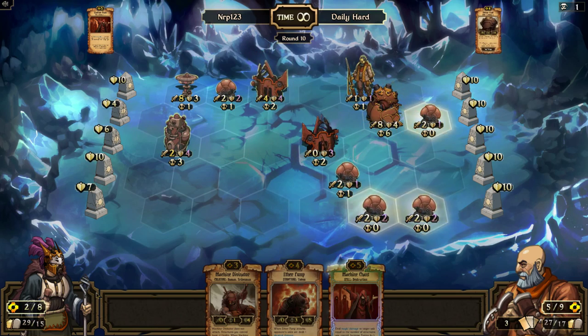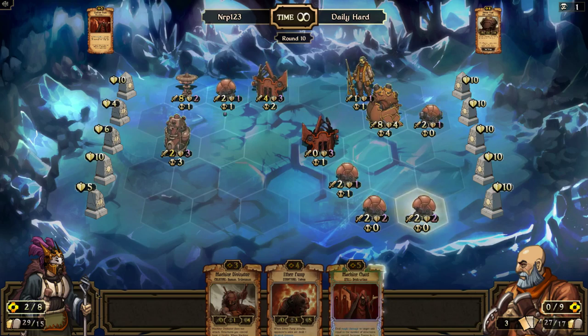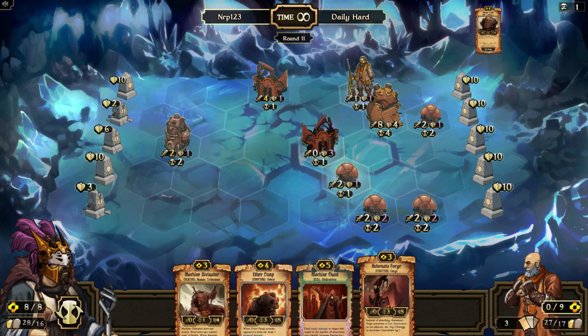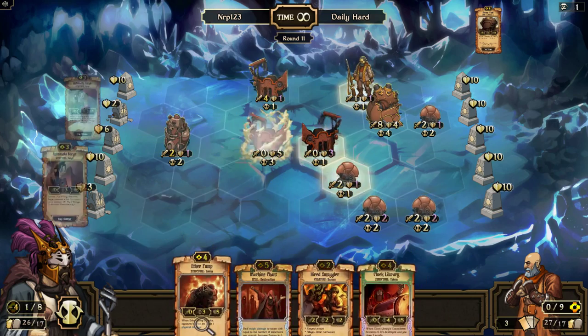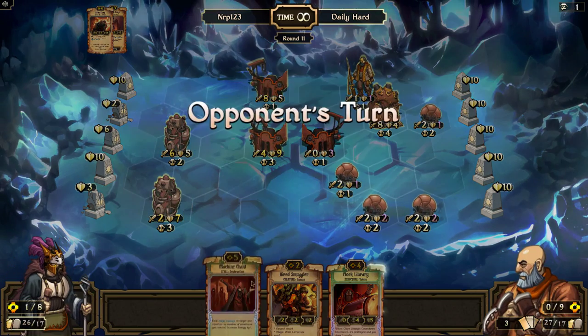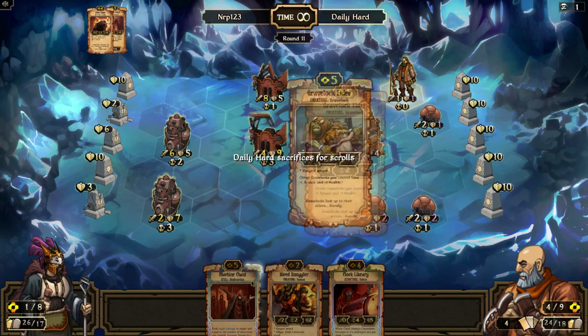Giant — I have to waste turns trying to get rid of those things. Oh god, that just hurts so much. I need to play structures faster — I don't know what to do here.